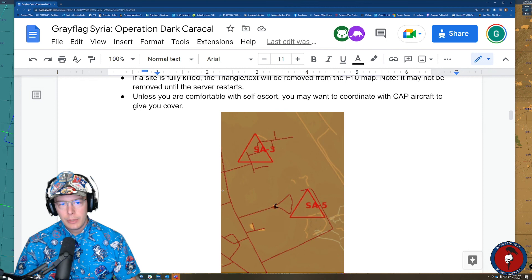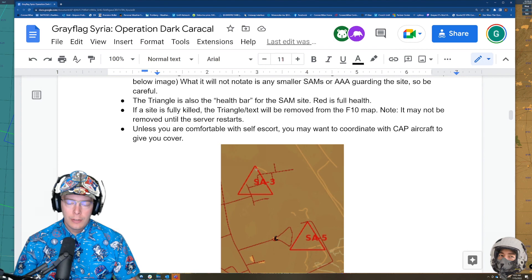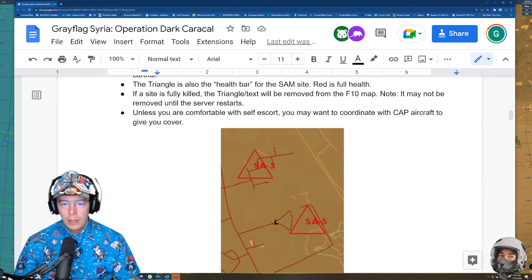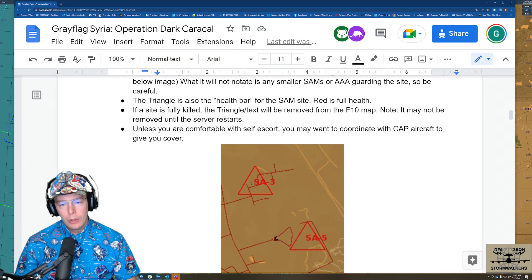The triangle itself is also a health bar. As the tip of the triangle starts to fill in black and go downward, that's the health bar. If the triangle is all black, that SAM site is fully dead. If it's half filled in black, it's half dead. We are working on SAM repair functionality, so look forward to that in the future. Currently it's a somewhat manual process — after a SAM has been dead for a few days I may respawn it, or faster if people only killed the radars.